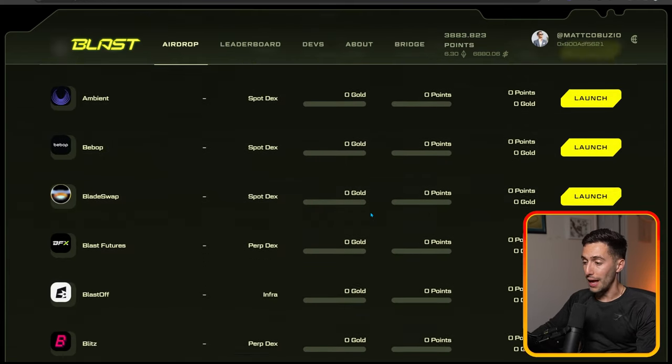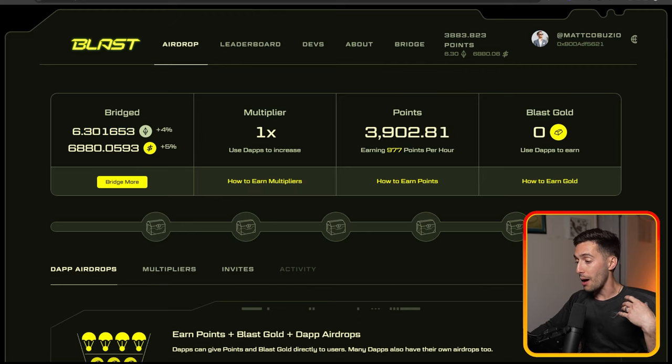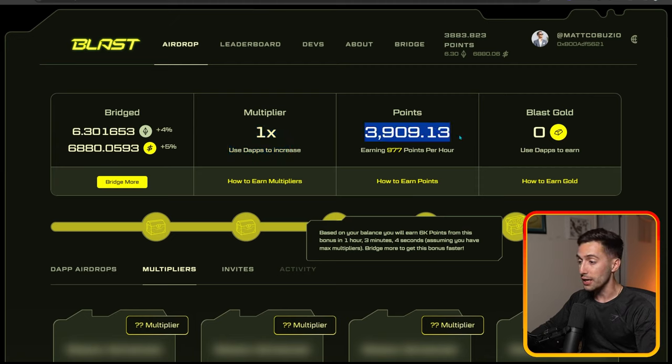Although we can go over to some of these dApps that are already live on the Blast mainnet, I'm personally going to wait a couple of days to make sure they're all safe. I have 6.3 ETH and I'm not willing to risk interacting with these just yet until we see that they're safe and not malicious. But in a couple of days, since we have time before these multipliers unlock, it's okay to wait before interacting with these dApps. Once multipliers are unlocked, those points will go up by that multiplication. For example, if we got a 2X multiplier, we'd have about 8,000 points immediately and be getting almost 2,000 points per hour. So those multipliers are a huge deal.